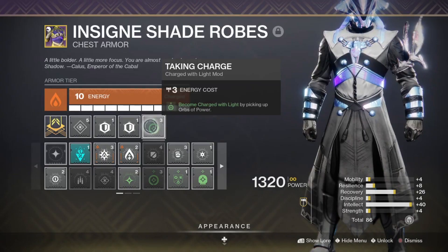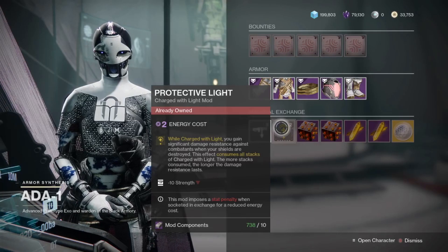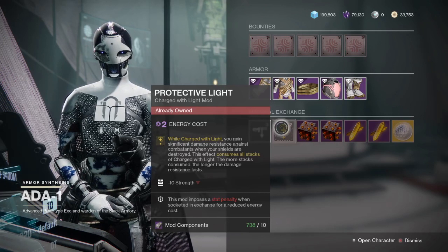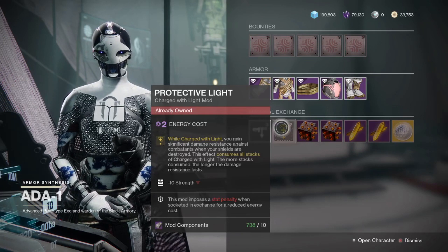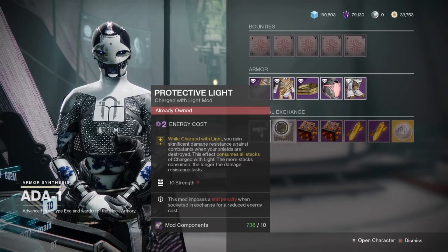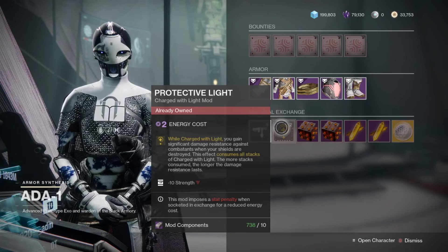Protective Light and Taking Charge, which is the mod I personally use to become charged with light — as all it requires is picking up orbs — are the only two mods that I use at literally all times in PvE. And for those who have started to venture into the newly released Master Mode of Vault of Glass, this is the first time Ada has sold Protective Light since Master Vault of Glass's release, and it is a literal lifesaver in so many situations, especially in extremely difficult and hard-hitting content.